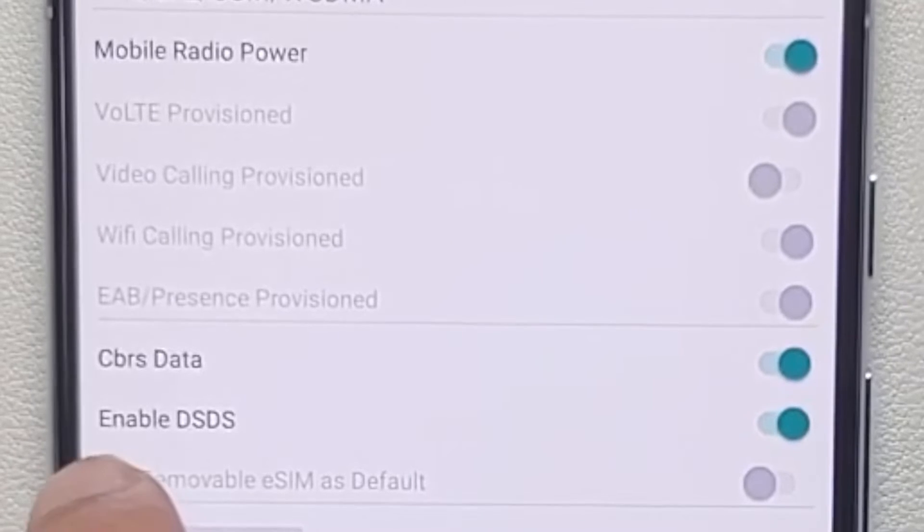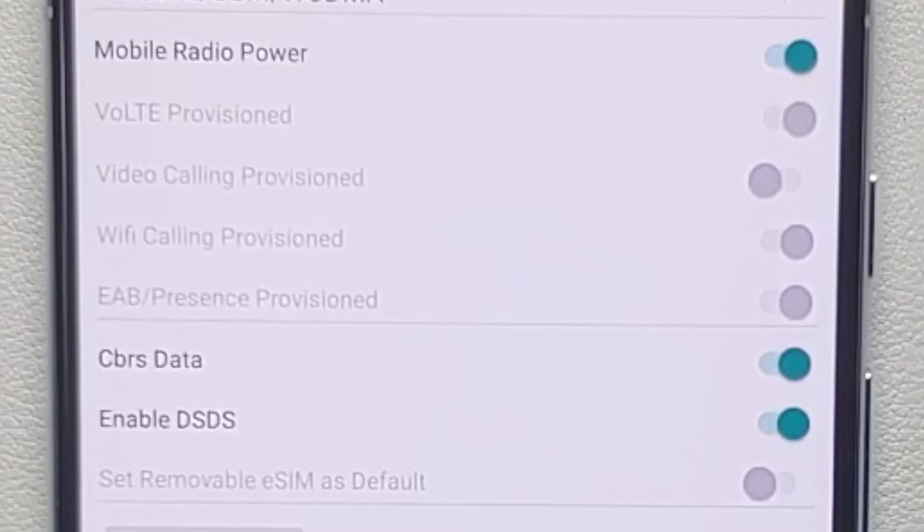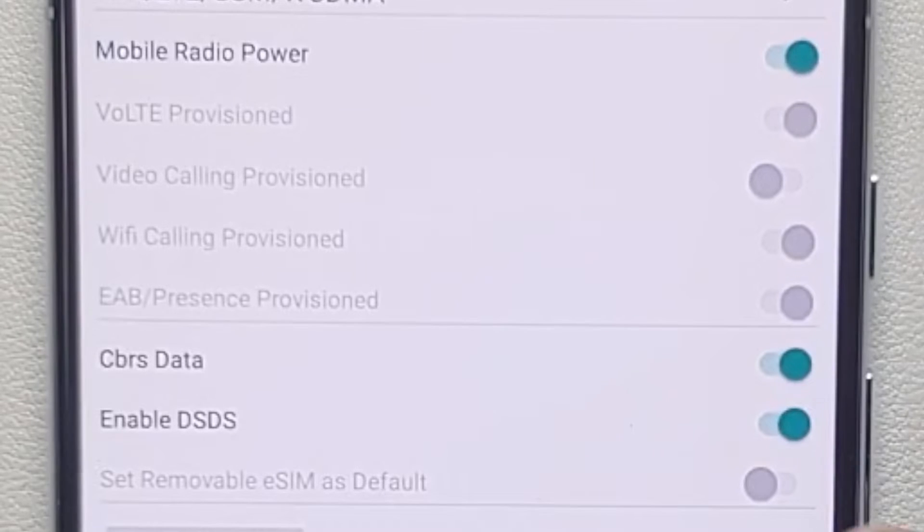Go into Phone Information. Once you're in Phone Information, scroll down and you will see something called 'Enable DSDS' — the toggle is enabled. DSDS stands for Dual SIM Dual Standby. If your Pixel 8 or Pixel 8 Pro has only a single SIM, whether a physical SIM or an eSIM, you can disable this toggle. If you have an eSIM, disable this toggle, go back to your eSIM and enable it to get your network back. But if you are using a dual SIM setup, do not disable this toggle, as it will result in the second SIM not working properly.